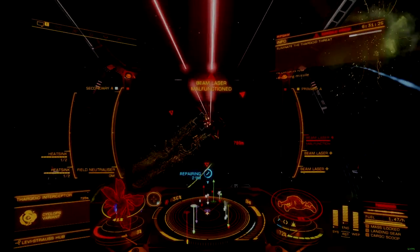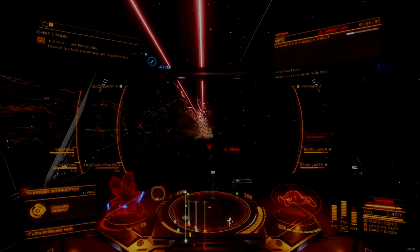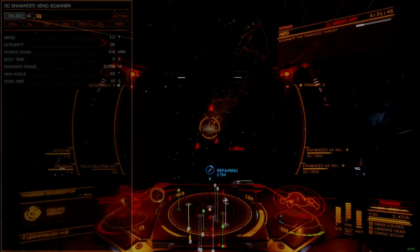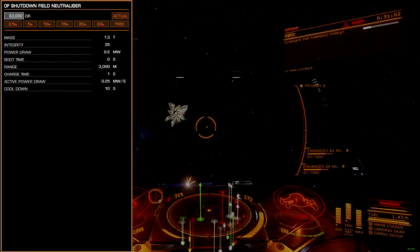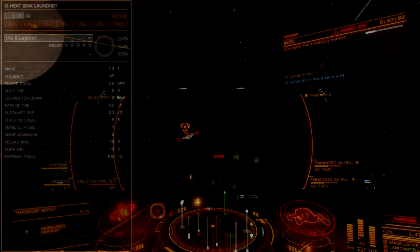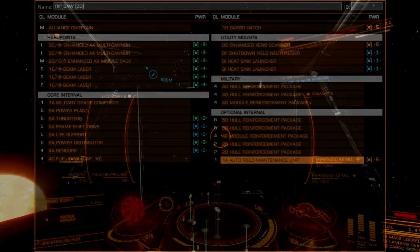This ensures that you get the most damage per unit of ammo. Whether you do this with primary and secondary fire, or organize it in some other useful way, is your choice. Utility mounts will leverage an enhanced Xeno scanner to feed targeting data to the multi-cannons. This is essential for accurate aiming against maneuvering interceptors, so don't skip it. A shutdown field neutralizer is also essential, since this build is focused on supporting defensive actions. Any operation in or near a star point is going to get pulsed multiple times, so this defensive utility is likewise essential. The two remaining utility mounts will be a pair of heatsinks, useful for releasing cook-off heat or masking your signature from interceptors.